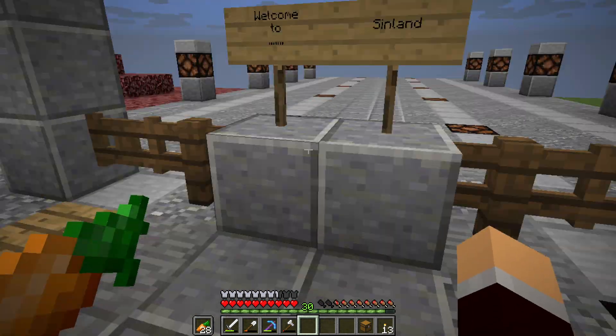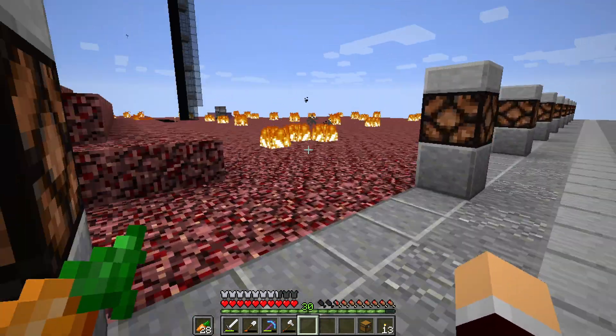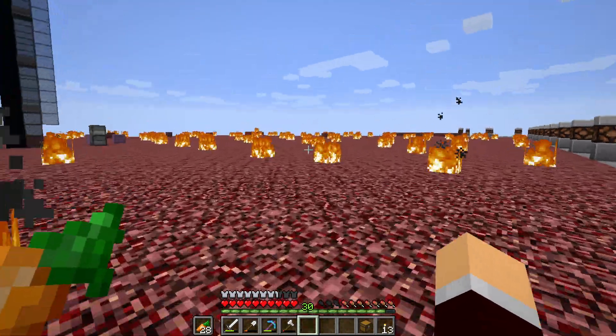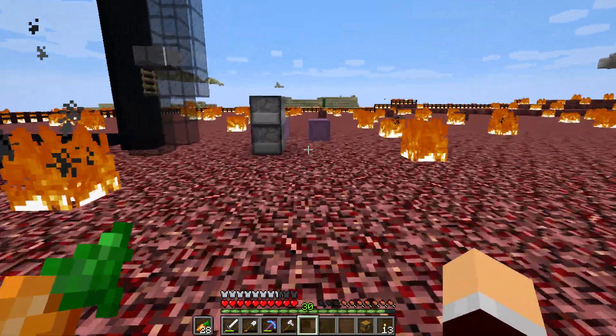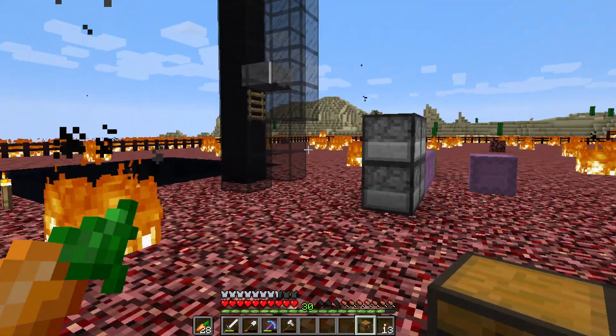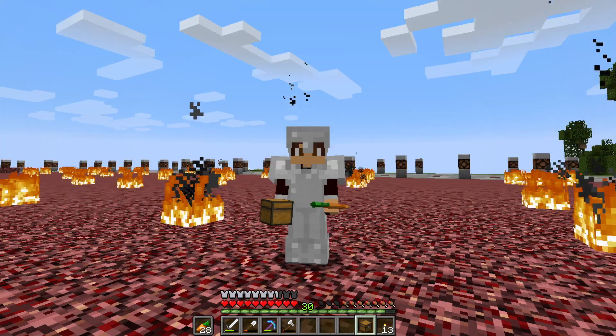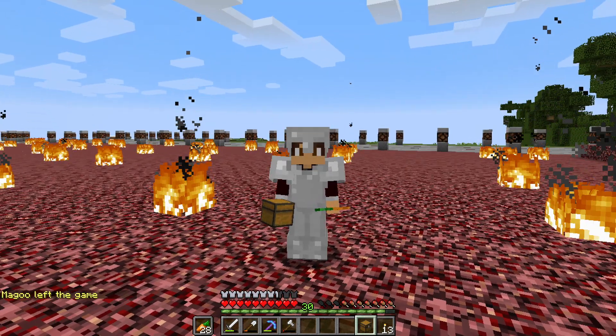Welcome to Sin Land. So it's Sim's little land here, and this is the dropper map. What I think I'm going to do is — although I trust that Sin's built this in a way that I'm not going to die — maybe. Magoo's left. He's like, are you going to go and do a dropper map? I'm leaving, mate.